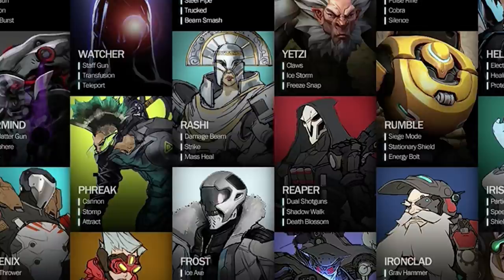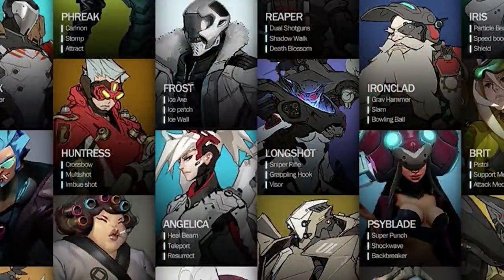Next is Freak — with a PH — and when you look at this you immediately think of Junkrat. I'm sure that was kind of involved there, but we have cannon, stomp, and attract. The only one that really reminds me of Junkrat is the cannon, because of his gun — it's kind of like a cannon. The other ones seem to be tanky abilities; maybe that's what Freak was supposed to be.